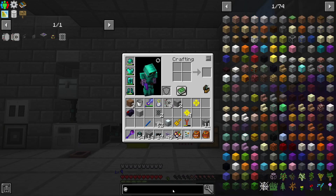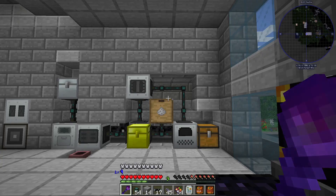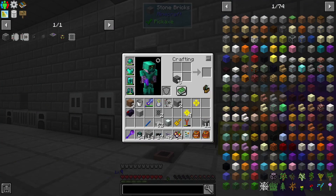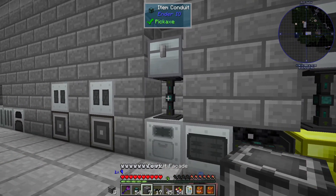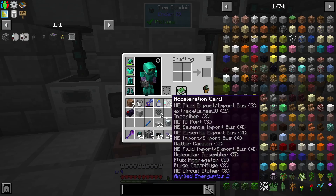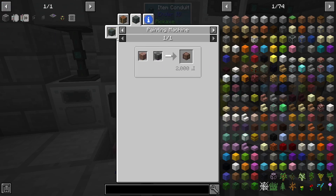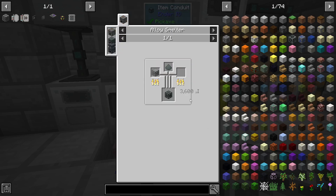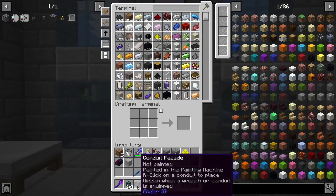There are facades for Ender IO — those are pretty easy to make, but you have to right-click the block on there. Actually you have to have a painting machine first, and we don't have that stuff. This is what we would use to cover stuff up, but for now it's fine.